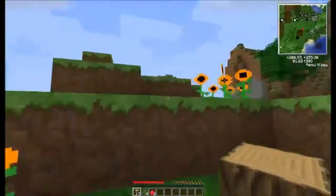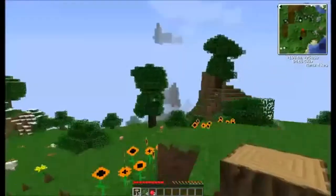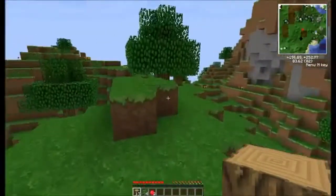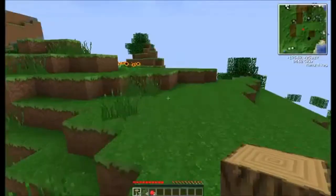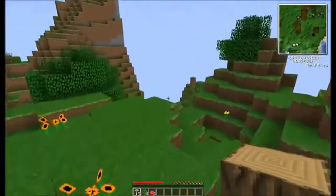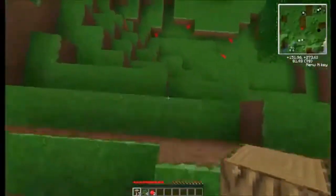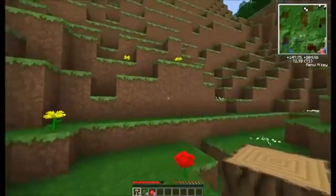I'm pretty happy with this spawn. The mountain's good to work with. Looks like we got a village up over there — can't point on the screen. I'm going to probably want to go away from that until we're set up so zombies aren't spawning over there and destroying the villagers. So long as we're 128 blocks away, no mobs will spawn there, even when it is night time.